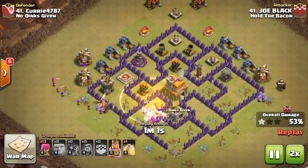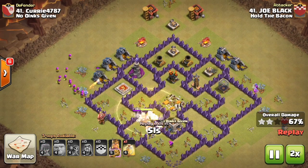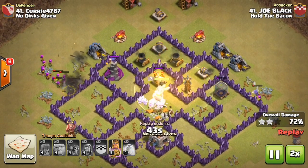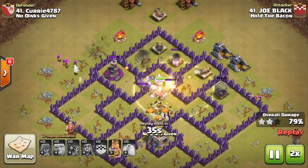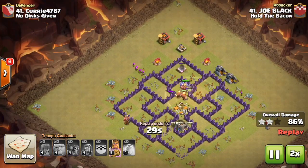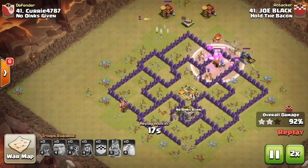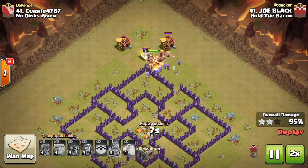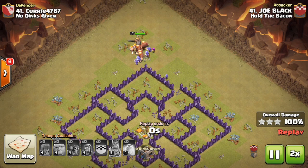Mainly the top part of the base is a concern — that's where all the splash damage is that could easily take out his wizards if it weren't for the heal spell. He still has one more heal spell left, so he drops it now. All those wizards under heal can't be taken out by the mortar — they finish off the last few defenses for a pretty good three-star on a max town hall seven base using a different attack strategy we don't see too often at town hall sevens in war.